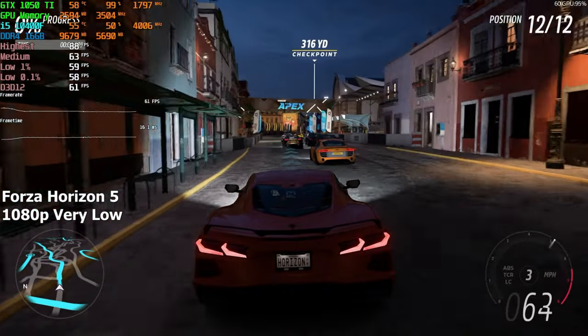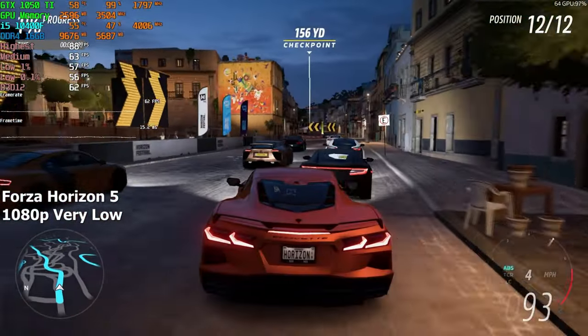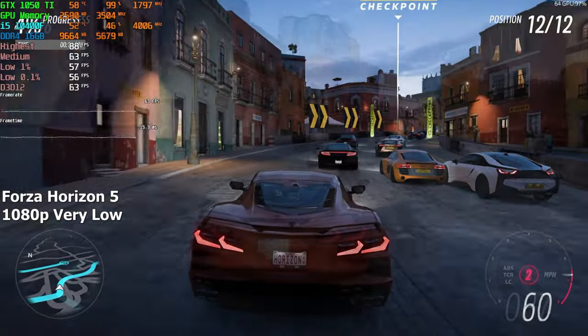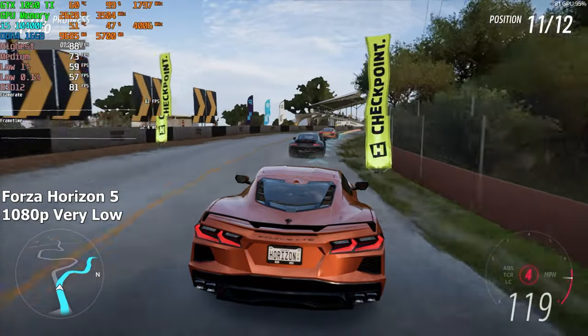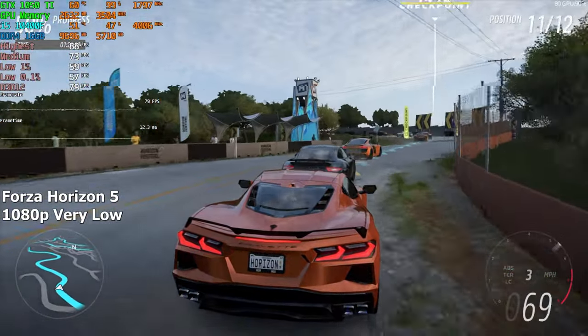Forza Horizon 5. We're running this game on the very low preset with TAA enabled, which smoothens the edges of cars and other objects. After a full run of the built-in benchmark, we averaged around 73 FPS. The game had no stutters whatsoever and it was a smooth experience all around.